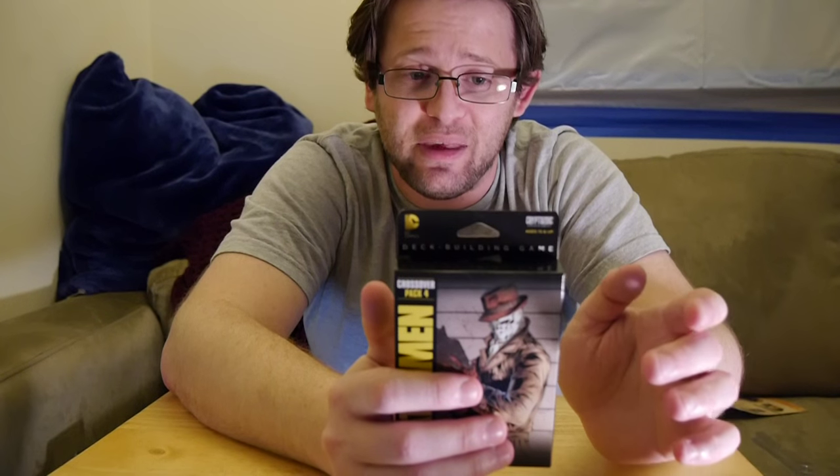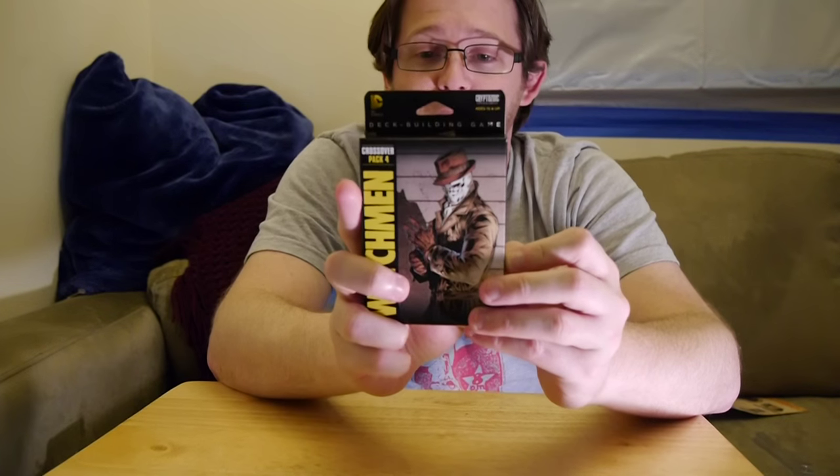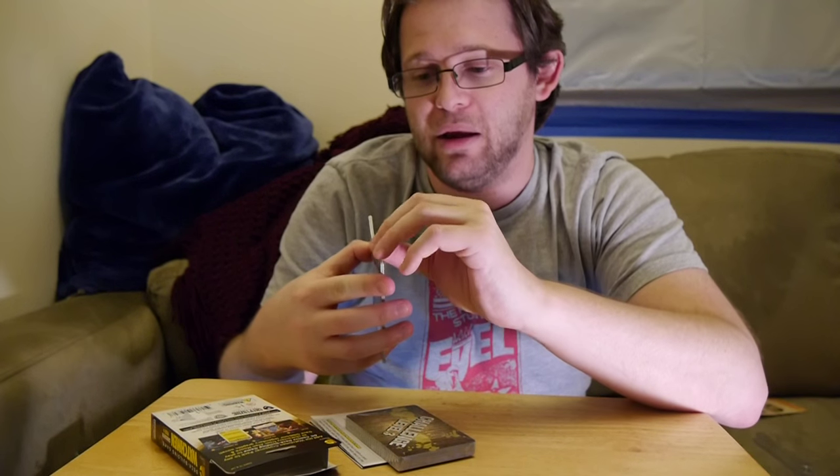The DC Deck Building Game gets the Watchmen crossover pack, which has been a great addition. It was really smart of Cryptozoic to do this. The crossover packs are an easy way to change up the game, add new mechanics, give you new characters. This pack brings in six all-new superheroes to play. There's also now a hidden role mechanic, which adds suspicion and who-can-you-trust elements. There are all-new loyalty cards, villainous machination cards, challenge cards, and mastermind plot cards — six oversized superhero cards, 31 game cards, and rules. Of course, you need a copy of the DC Deck Building Game to actually use this.